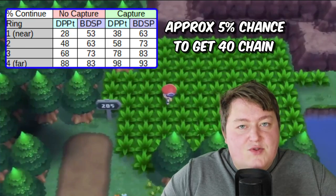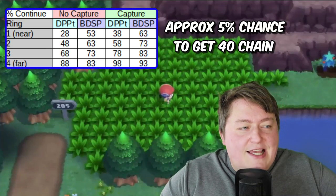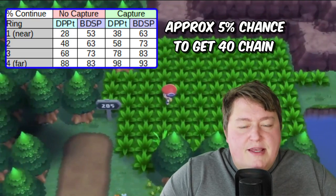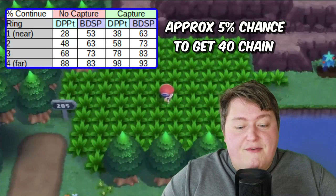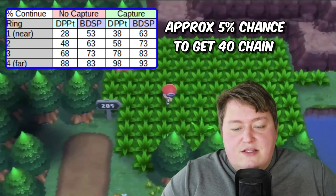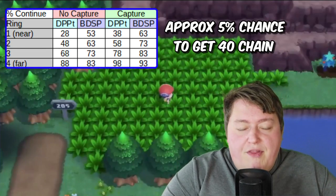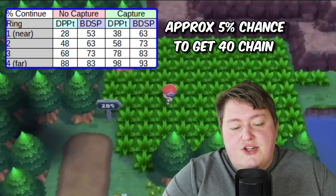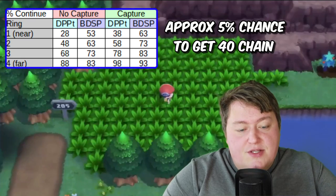Even though 93% sounds really good, the 7% chance of failure accumulates as you get into higher chains. One of the best numbers to get with chaining is 40. You need to get to these 30–40 chains to really see some of the big benefits. To get to a 40 chain with a continual 7% chance of failure will result in only about a 5% chance to actually attain a 40 chain using the farthest-patch method.